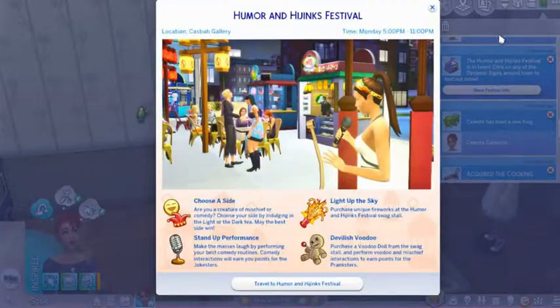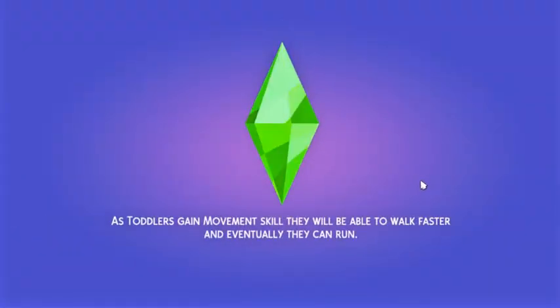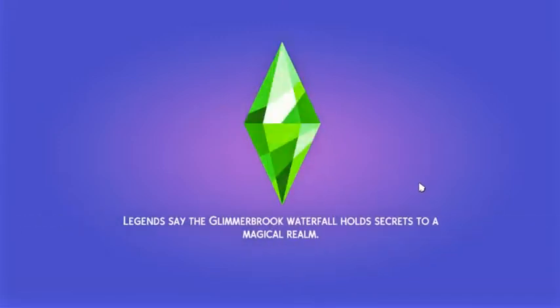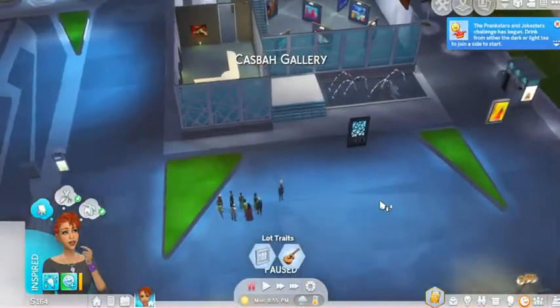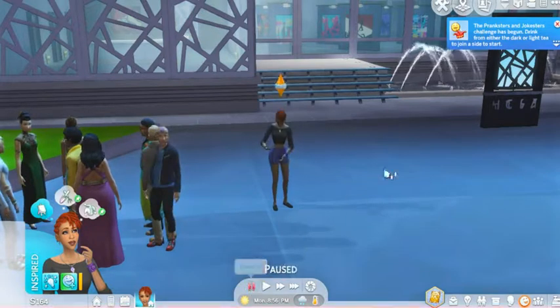Show festival information and we are going to go there. We're just going to go by ourselves. We are bored. We're going to have some fun and cause some mischief at the humor and hijinks festival. We're here! Hi everybody. The pranksters and jokesters challenge — drink either the dark or light tea to join a side.